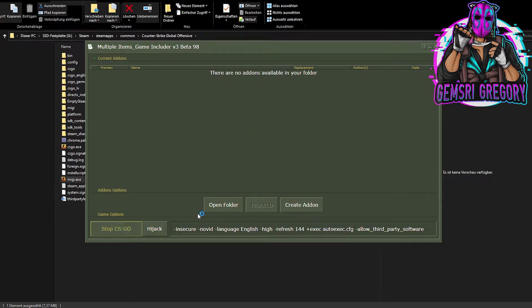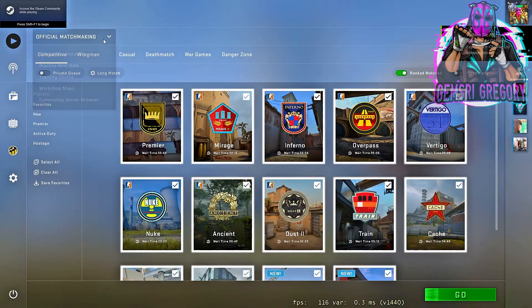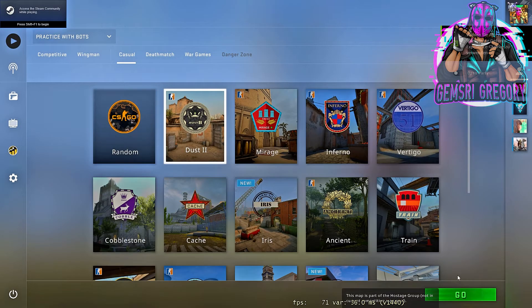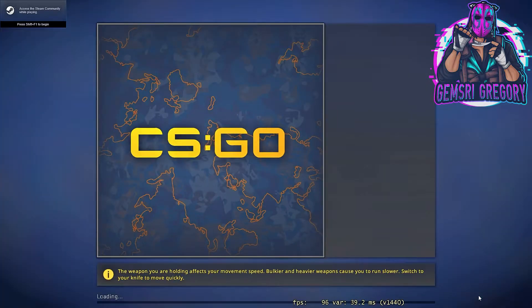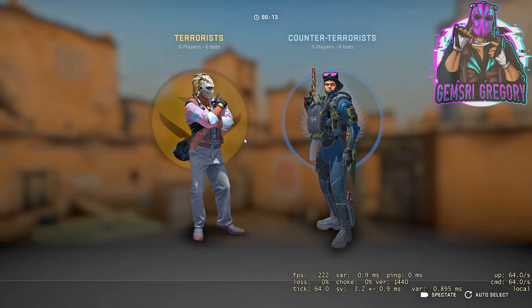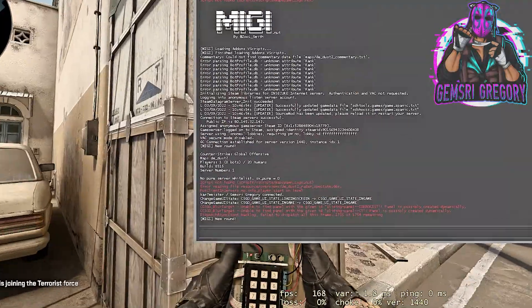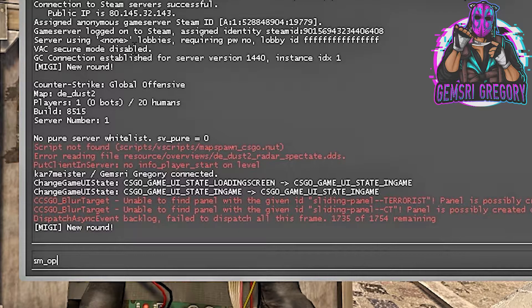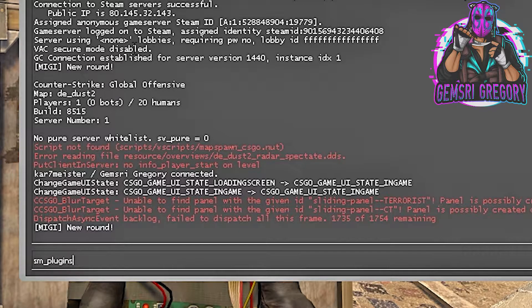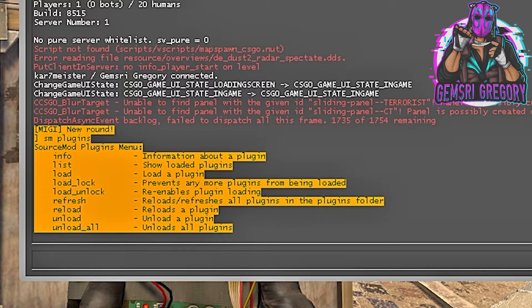Launch MIDI and start a game with bots. Open the console and type the command 'sm plugins'. If you see this list, it means that SourceMod works correctly as it should.